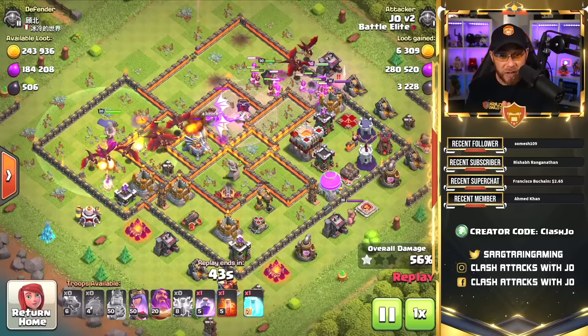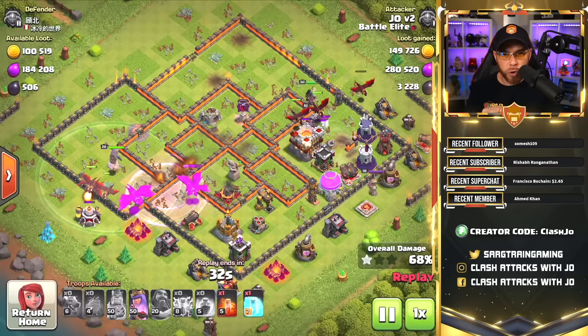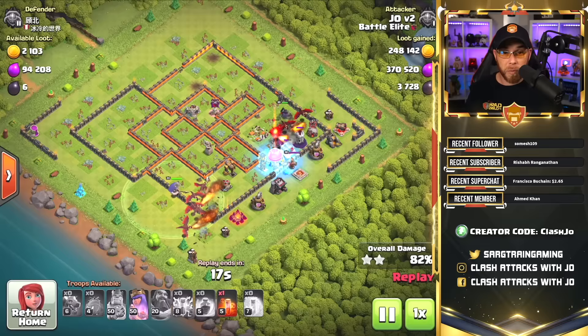This attack was completely unplanned — basically me eyeballing it and going directly in. We're going to use our Rage Spell over here on the left side on the main group of dragons. We also used the Grand Warden's ability to keep them alive through the barrage from the Eagle Artillery. The Archer Queen is running with the other group of dragons on the opposite side of the base, but all the major defenses have been taken out and we don't really even need that final Freeze Spell. That's how easy this attack is.